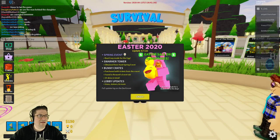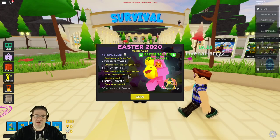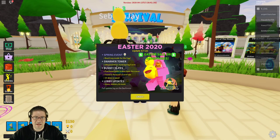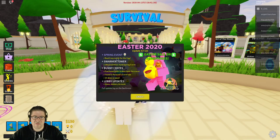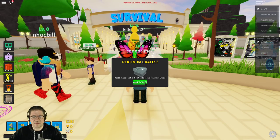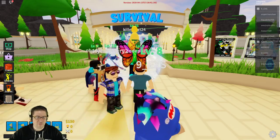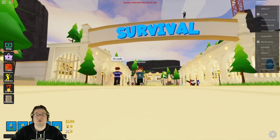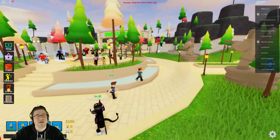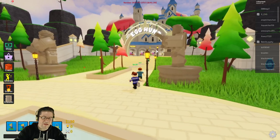Jumping straight into the game. Hitting 'Claim' for the daily rewards. You can see the spring eggs right here — beat easy mode to get the egg. Okay so we just have to do the easy one. The survival mode is in that direction, egg hunt is over here. This is where you need to go — easy mode.